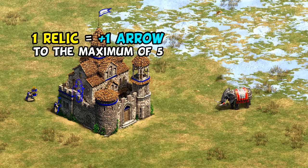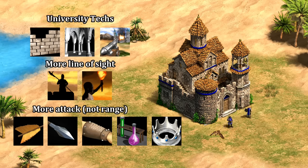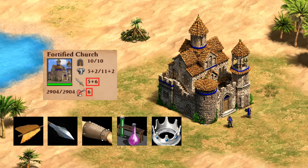As for upgrades, basically the building upgrades you'd expect work on them, as well as arrow attack upgrades, including a Georgian unique tech for even more attack. That said, keep in mind just like a town center you can increase its attack but you can't increase its range, which can become a bit of a problem in the late game — even a mangonel can outrange them, for example.